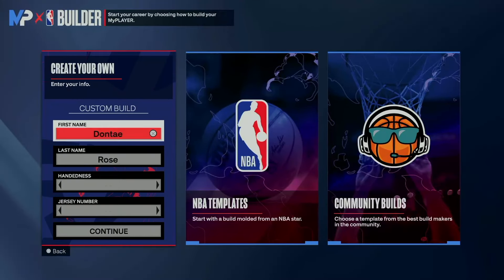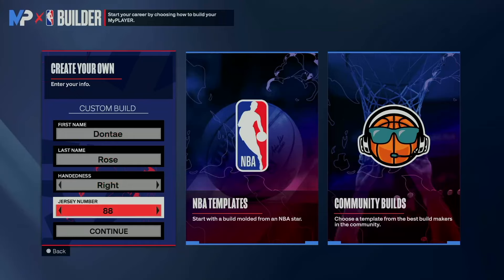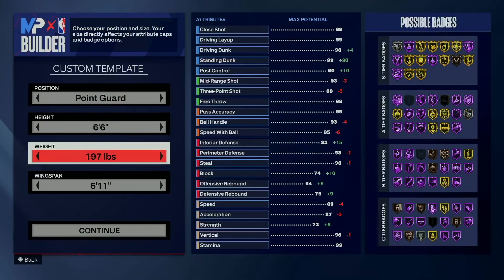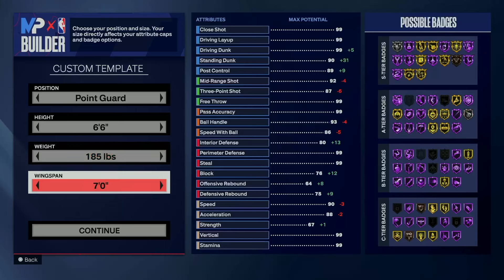We're going to create the player. We're going to go right hand. Jersey number doesn't matter. We're going to go point guard, 6'6 of course. Weight 185. Wingspan 7'0.